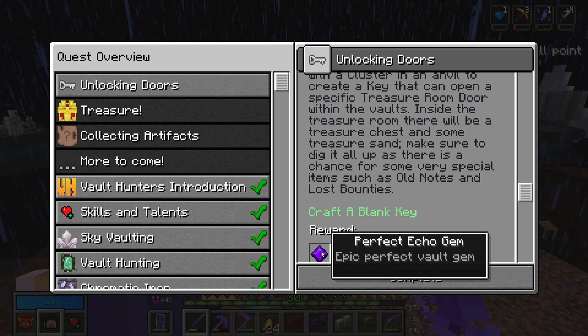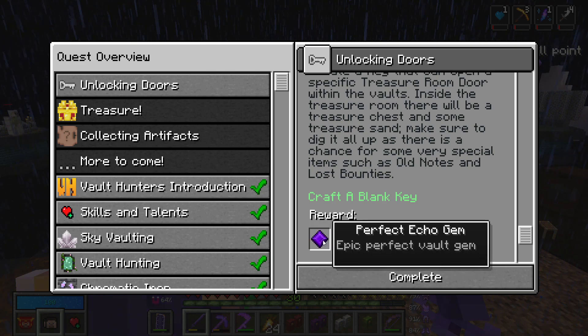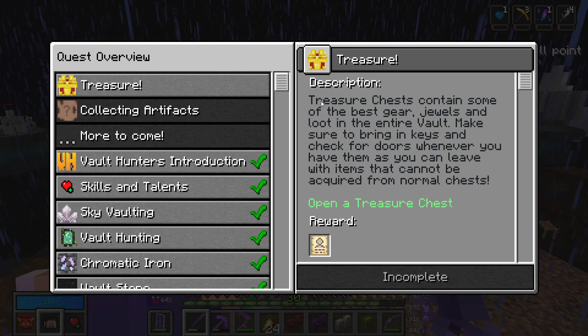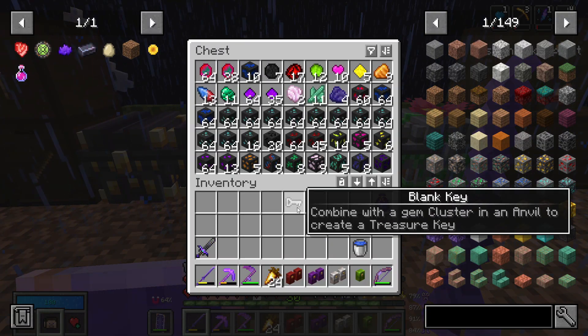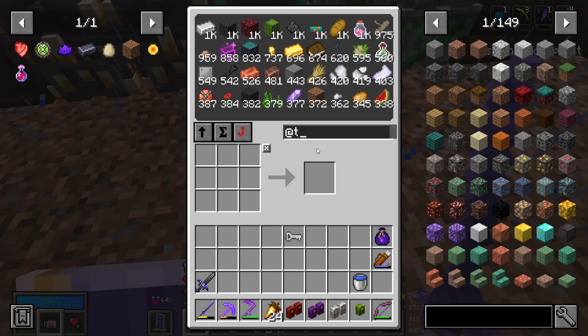With that said, we can now actually complete this quest, and we've got a free perfect echo gem because we didn't use our echoes, so that's kind of good. The next quest is to open a treasure chest inside a treasure room, but first we need to combine this with a gem cluster and an anvil to create a treasure key. Let's get our vault gems.